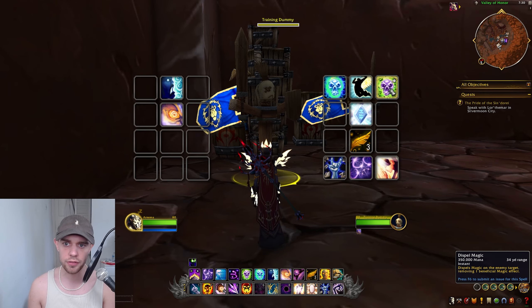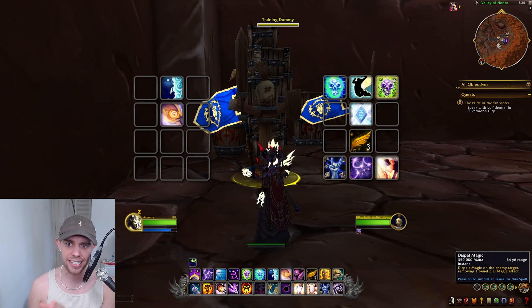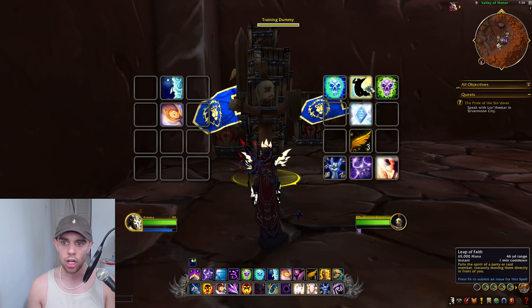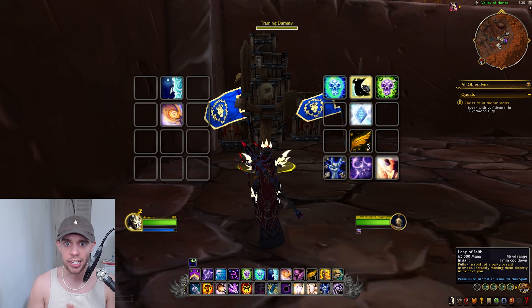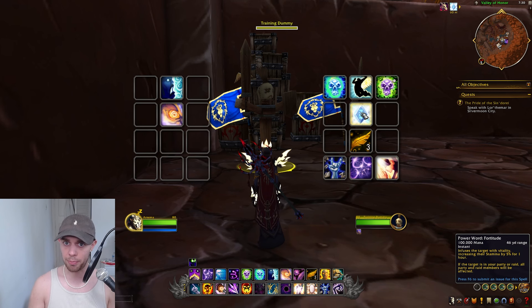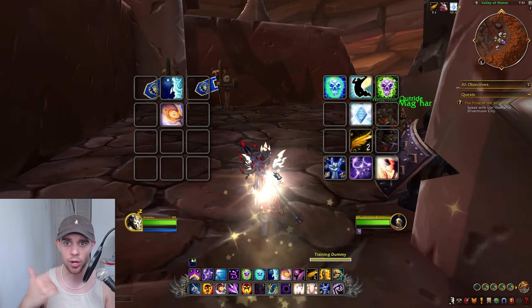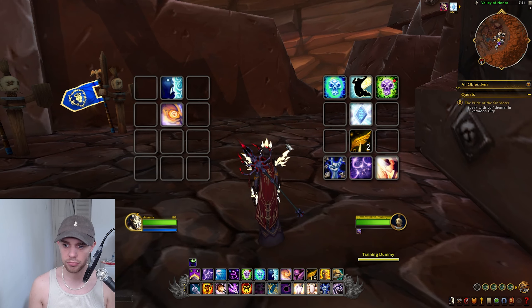On the right-hand side, we've got Dispel Magic and Purify Disease, which will remove a disease and/or a magic effect on your allies. We also have Leap of Faith, which will pull your allies to you — if they're standing in something or something's about to hit them, you can pull them to safety. We have Power Word Fortitude, increasing our allies' health for an hour. This works on us, and we can cast it on people in the wild or our party and raid members. When you use it on yourself while in a party or raid, it will cast it on everyone. We have Angelic Feathers, where you can place a feather on the ground and you or any ally that steps over it will get a short speed boost, with three charges.